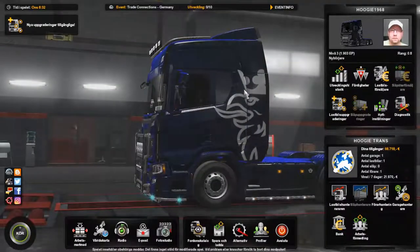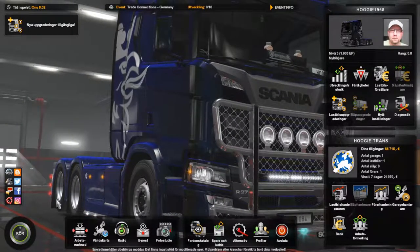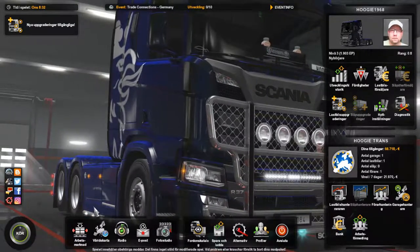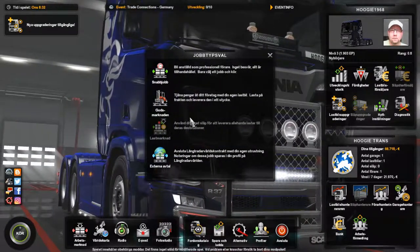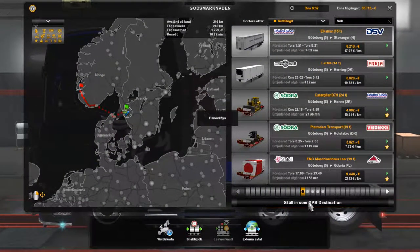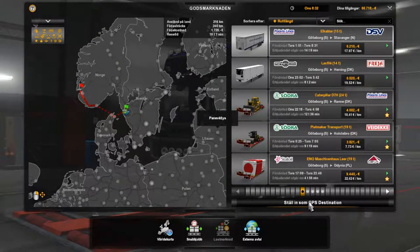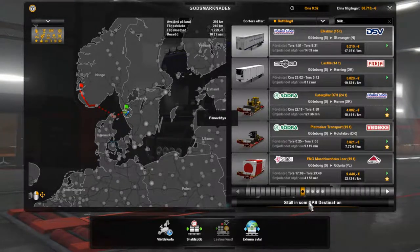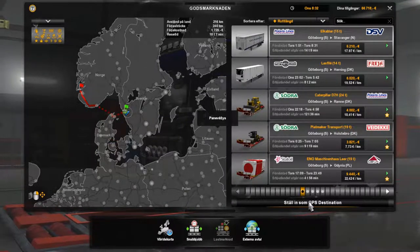Hello my friends, welcome back to Hoogie Place. Today is the premiere — the first journey with a new truck and we are going to Norway. We are going to Stavanger. That's a city on the Norwegian west coast, known for its oil production, I think. Norway it is.